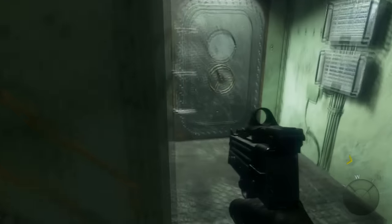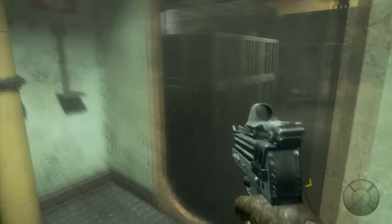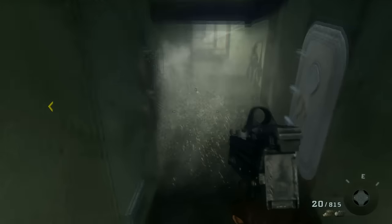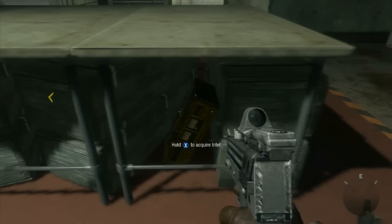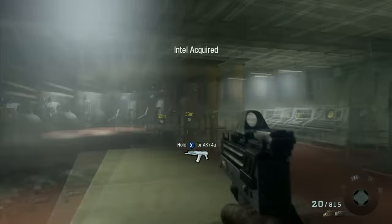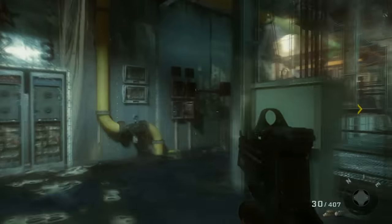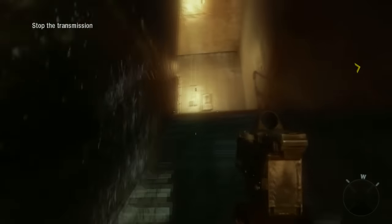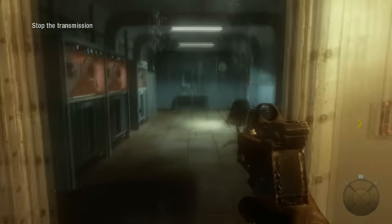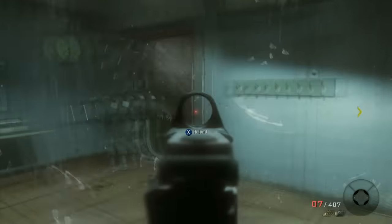The second Intel is after you start to walk down into the ship. You run through these locker rooms — walk into this room, go around this desk, and on the other side of the desk is the Intel. The third and final Intel of the game: walk through this water-flooded room with a large map on the wall, go up the stairs, and on the right, under this desk, is the final Intel of the game.